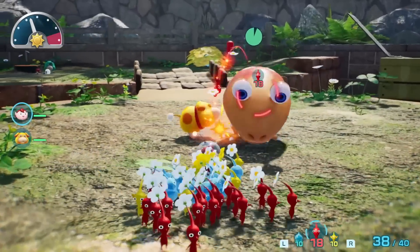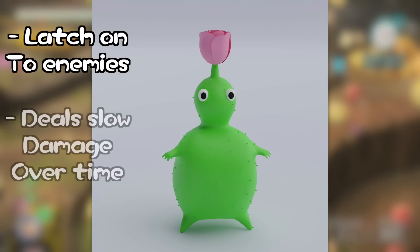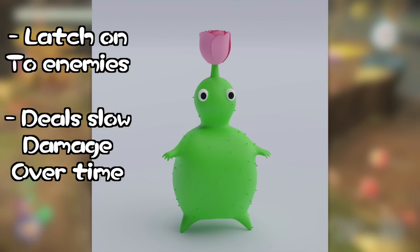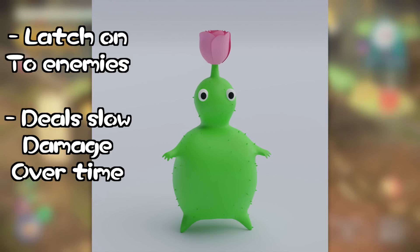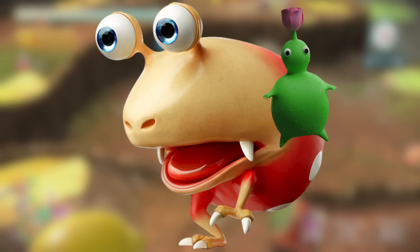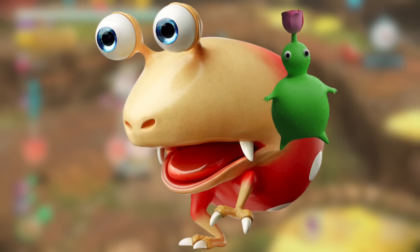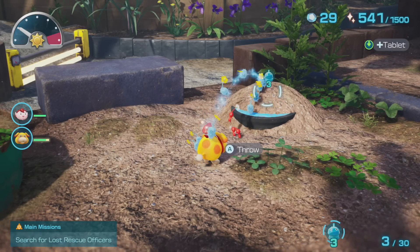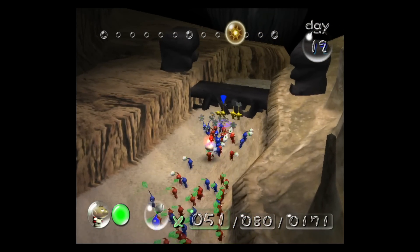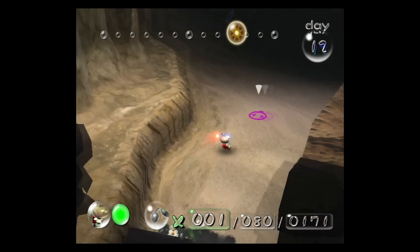These Pikmin are not good fighters, at least not in the traditional sense. While latched on, they will hit the enemy repeatedly with their rose flower, dealing extremely low damage over time — worse than even Winged Pikmin. But even very low damage is valuable if it's automatic and guaranteed. This will allow us to throw some Rose Pikmin onto a large enemy we don't want to deal with at the moment and effectively automate their defeat. As the Rose Pikmin slowly deal damage, the captain, Oatchi, and the rest of the Pikmin will be completely free to do other things — think of it like throwing Pikmin onto a gate to work on lowering it as you explore somewhere else with another group to complete a separate task.